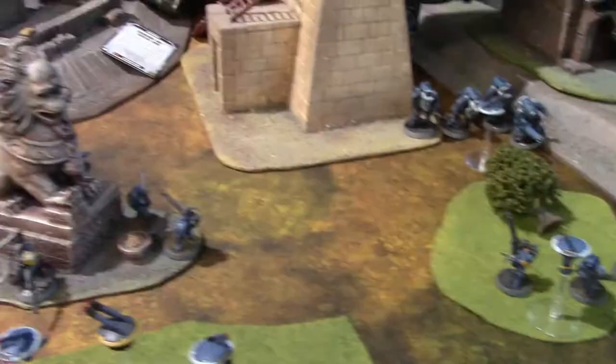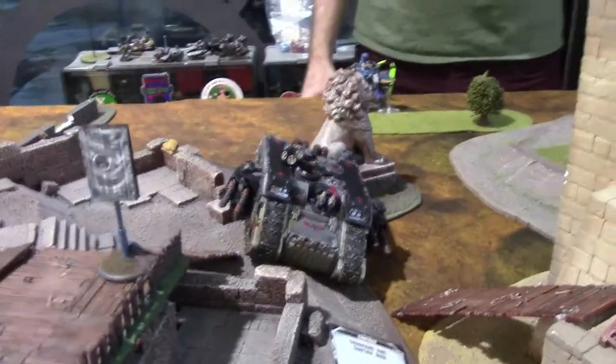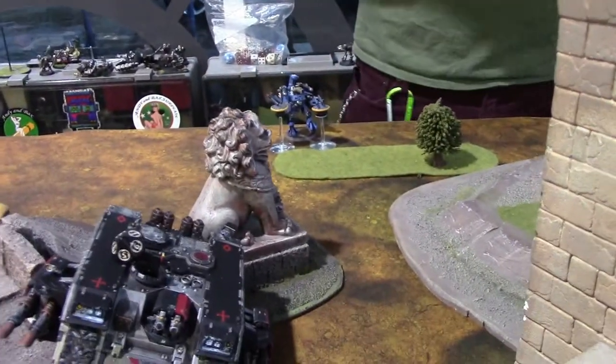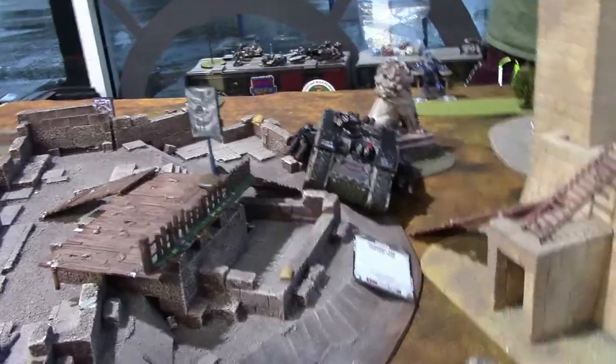Turn two for Tau: stealth suits and Broadsides were able to take out the XV9. It dropped over there and killed two of the Hell Blasters. The Broadsides combined to get the Land Raider down to a single wound. The Commander snuck back and took out the Techmarine warlord, and I took out both Land Speeders.